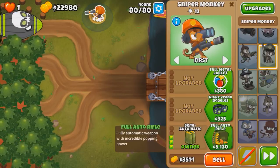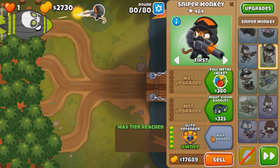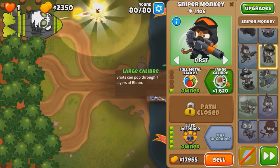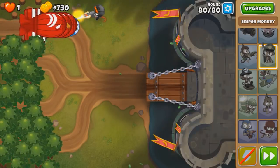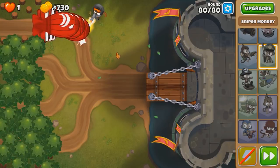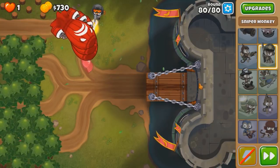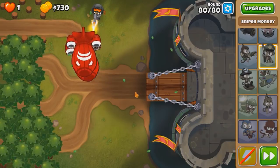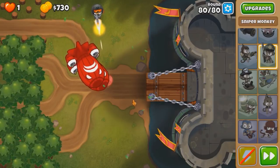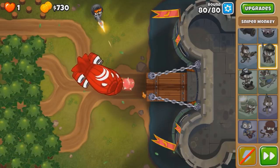Maybe Elite Defender might change things. Because the attack speed, guys — the attack speed. If you know about this tower, that's almost 29k by the way. It increases the attack speed when the bloons get close to the exit. But maybe there's a bug that makes it go infinite because of the drawbridge thing — because of the fact that bloons get smaller and smaller.